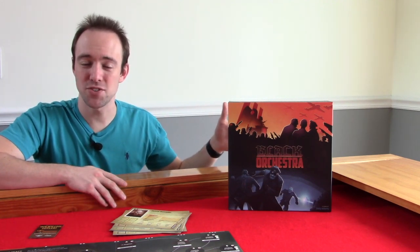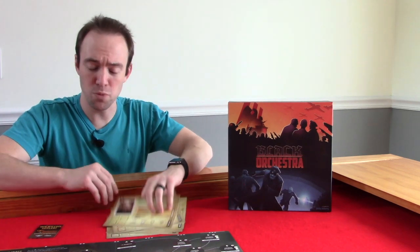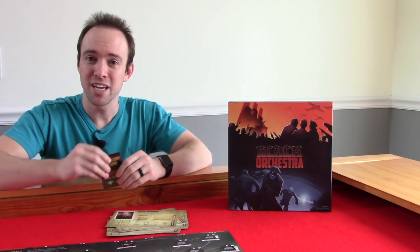Welcome. Today we're going to be taking a look at Black Orchestra. This is a 1-5 player cooperative dice rolling hand management pick up and deliver game where you take the role of historical conspirators trying to assassinate Hitler during World War II. You will be moving, searching, drawing cards, and rolling dice trying to carry out a plot to assassinate Hitler and win the game.